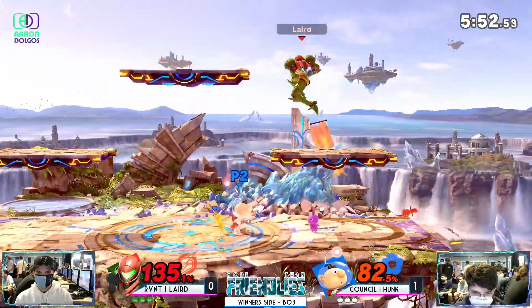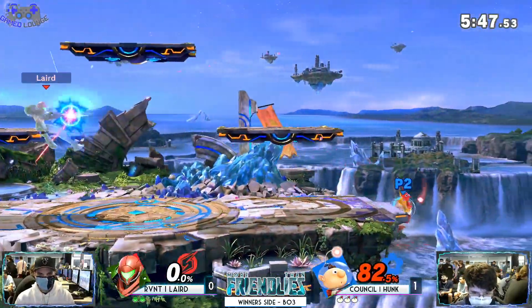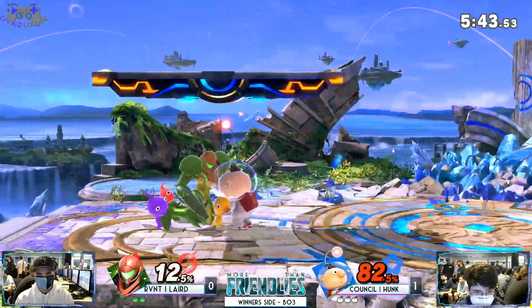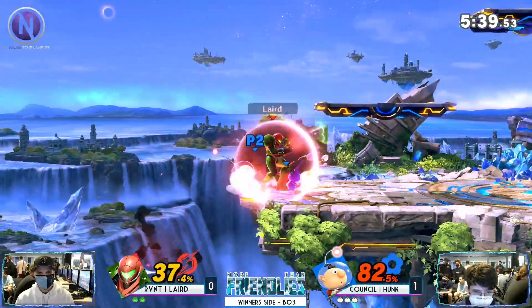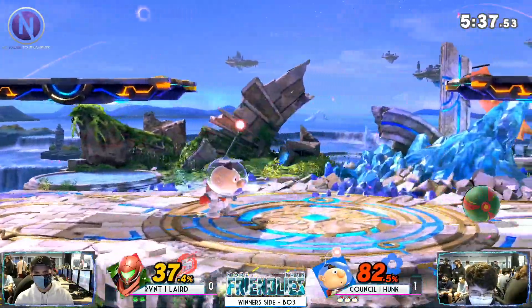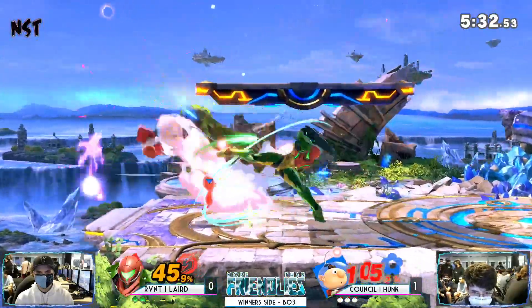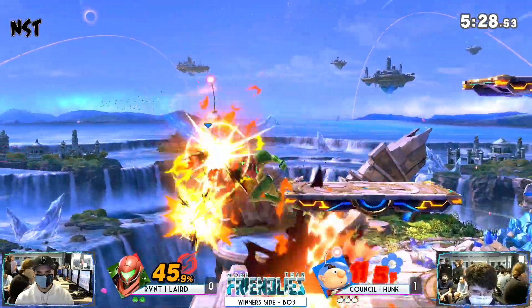Being patient — he could've gone for a backer there. Laird is also seeded number 7 right now, so there might be an upset. What's Hunk's seed? Maybe like 10 or 11? Hunk is going kind of crazy right now, playing the matchup super well. These charge shots — he can't get them off. They take the hit for him. Dang — they take the hit.